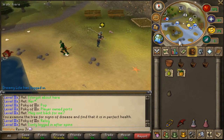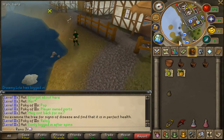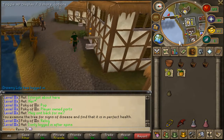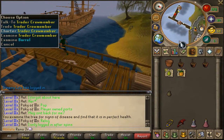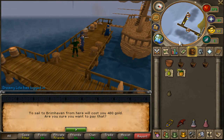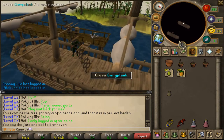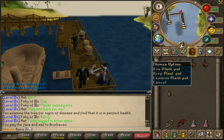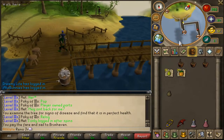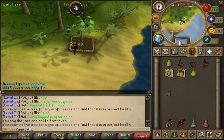Next thing you're going to want to do is continue to run west across here by the bank, and then run south onto the docks. Once here, travel on the Charter to Brimhaven. It'll cost you a little bit of GP — 480 gold, it's not very much — so just keep a little bit of cash in your cash stack. Then run south and right here there's a fruit tree patch. When you're here, be careful to look out for snakes as they are aggressive to you.